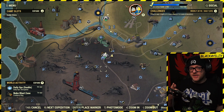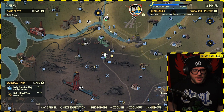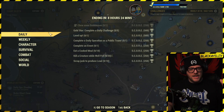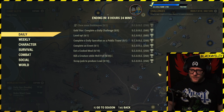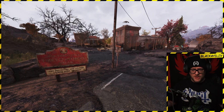Welcome back Wastelanders to another Fallout 76 video with me Blackwell. Like and subscribe if you like this content. Today's video is going to be a short one — a little one on daily challenges. What we're going to do is scrap junk to produce lead; we need 10 of those for 250 score. It's that simple, no messing about.